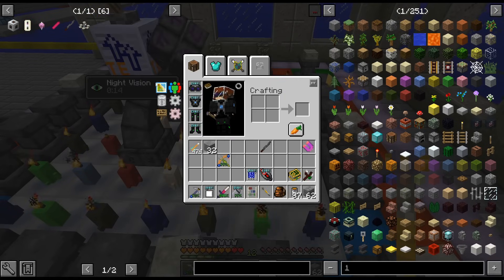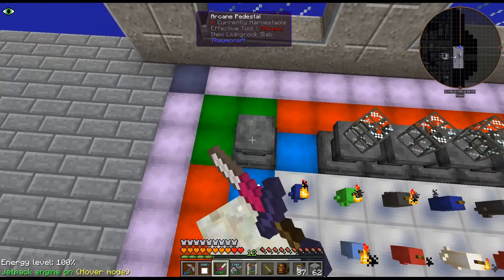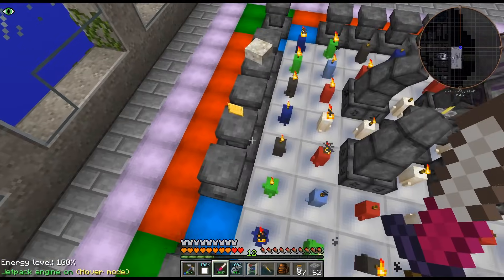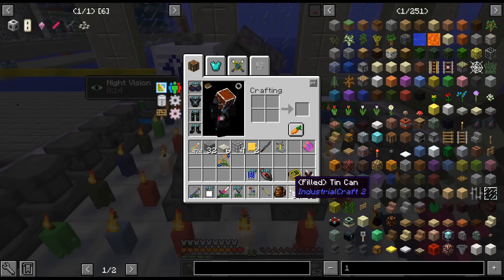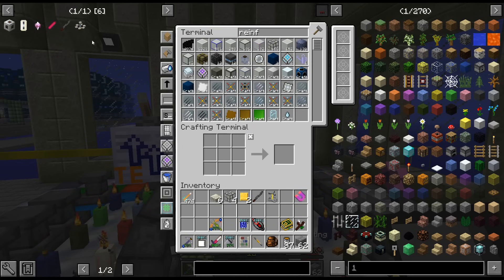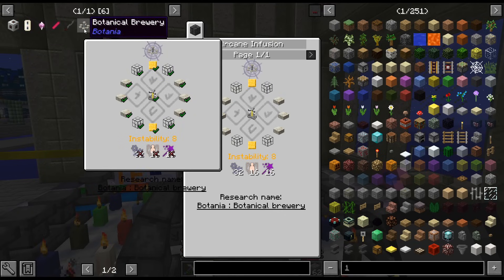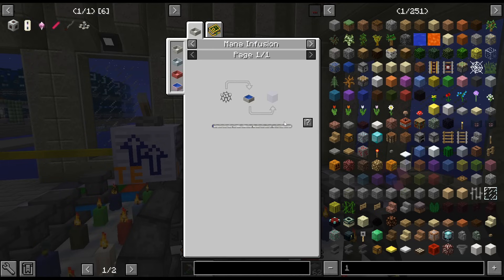I think I'm going to craft up the brewery stuff, if I can get this to work. This doesn't want to seem to work. Let me pull all this stuff off — I thought maybe the other glass was the wrong glass. I don't know, we'll see. It shows I have everything. Does it maybe have to be mana glass? It might have to be mana glass.